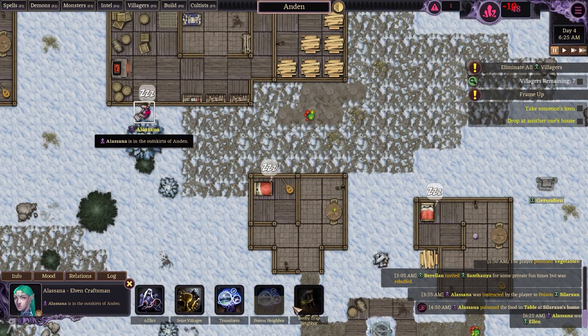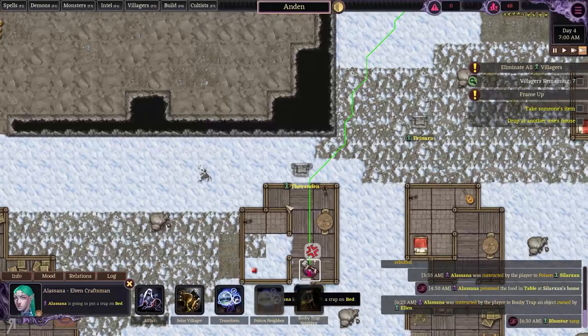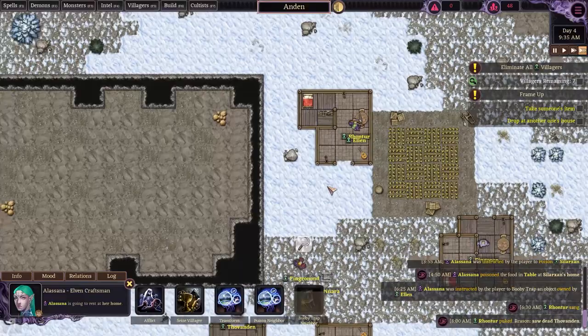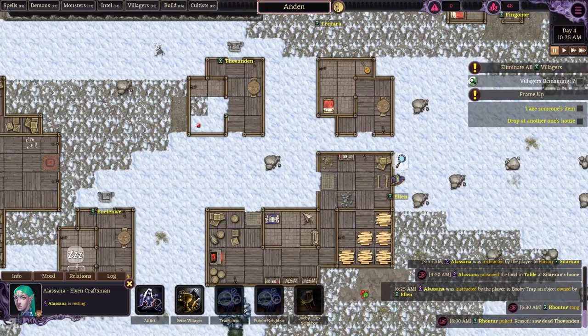Let's booby trap this person's objects. Alasana is doing so much work for us right now. Let's see what happens — if that person goes to sleep, they're going to have a very rude awakening indeed.